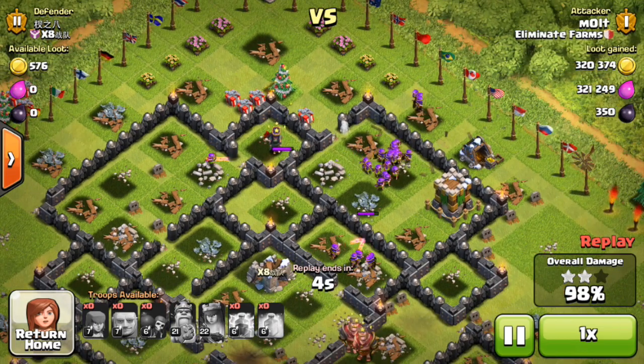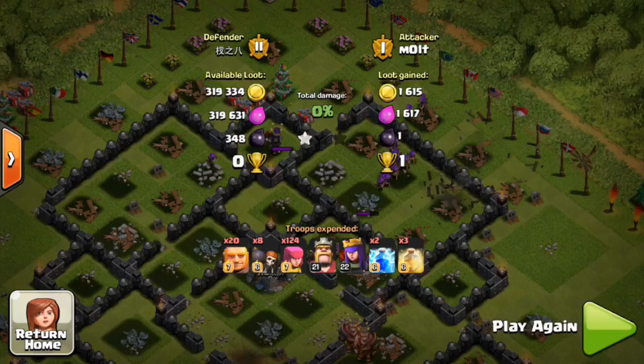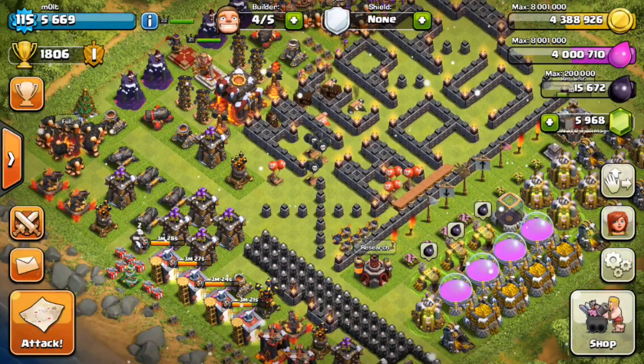Over 640,000 in loot with this giant-archer strategy against a really well upgraded town hall nine — especially considering the walls, which can be one of the biggest factors that cause you to lose with giants, because giants just beat on them and take forever.